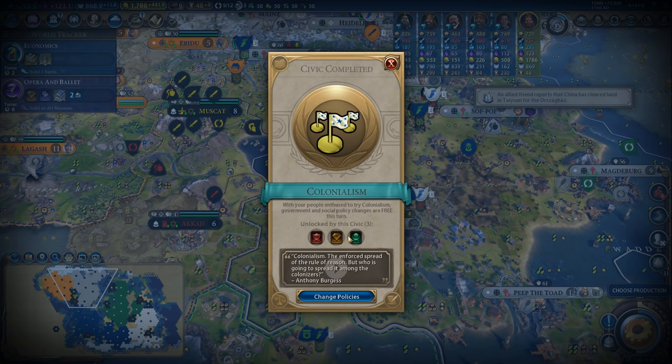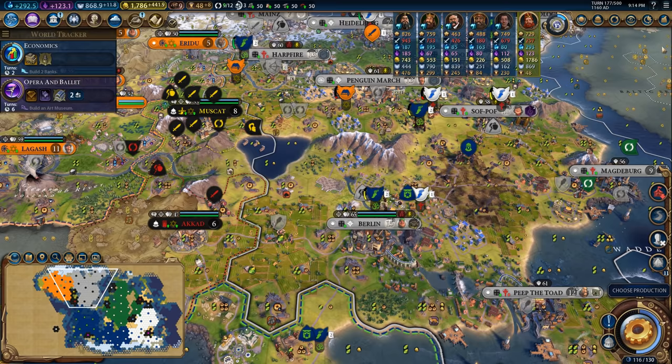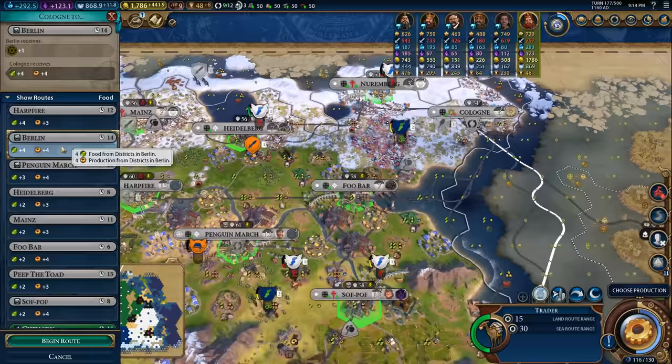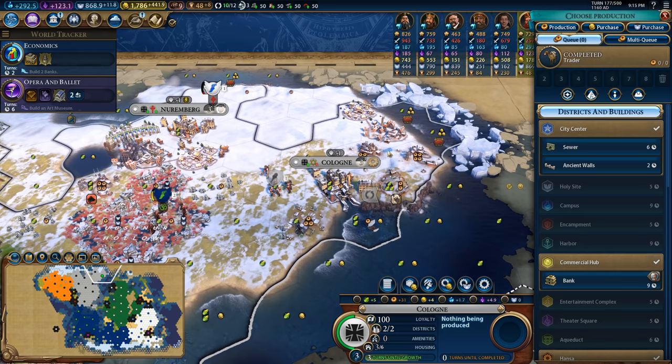We just finished colonialism, which gives us some opportunities. Let's have a quick look and see if we have all of our cities on the capital continent - Raj might be worth considering as well, if we have enough suzerainties. Right now I think we only have three, so it's not worth that much. It looks like all of our cities are on our capital continent, so it's not worth it to plug in that colonial policy card. In this particular instance, I'm mostly looking for food, so I'm going to be trading with Berlin because that's plus four, plus four. This will allow this city to just grow that little bit quicker.